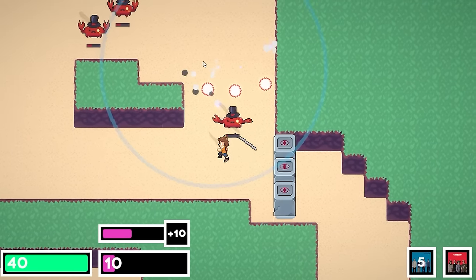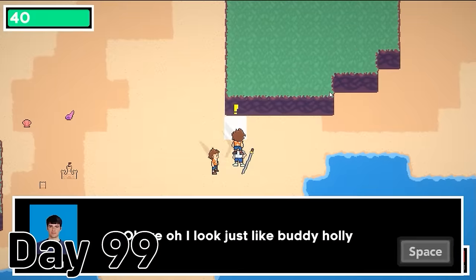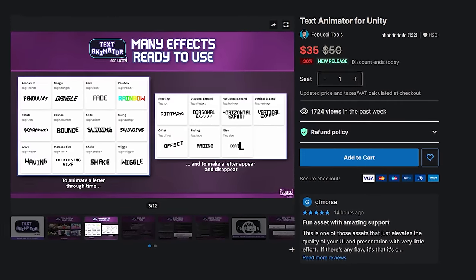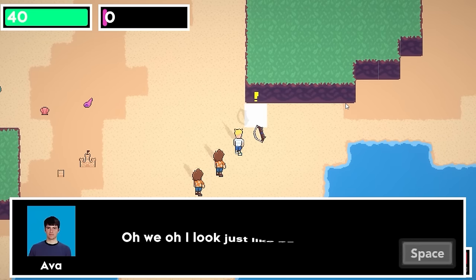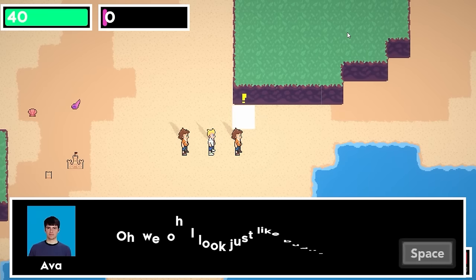I also upgraded my dialogue system. Right now it's just basic text, so I decided to upgrade it using Text Animator for Unity, which is a pretty neat asset I recently picked up. I sat down to implement it in the dialogue system and it took about 5 minutes. Now dialogue has cool text effects. I'm not sponsored, but this tool is really cool and I can't recommend it enough.